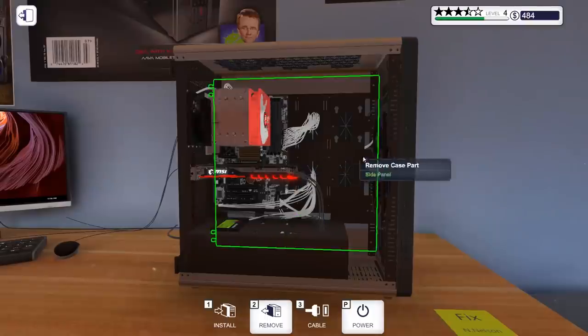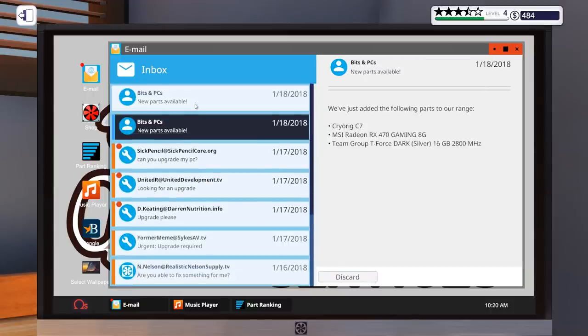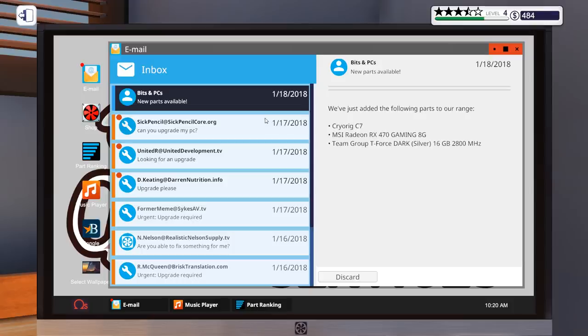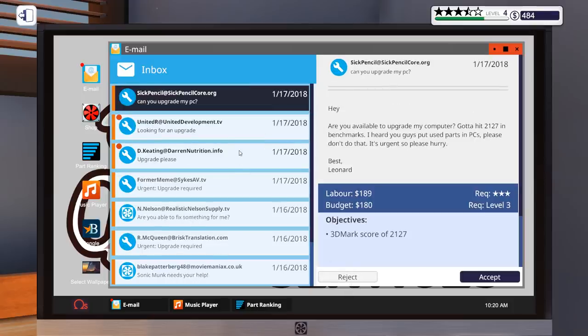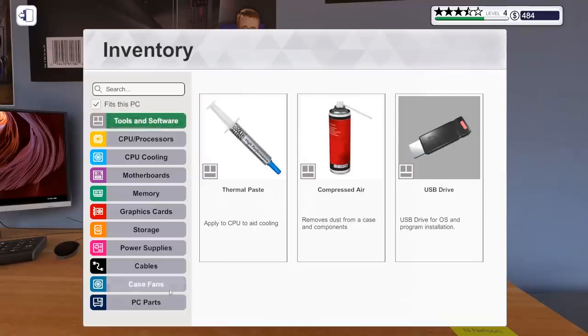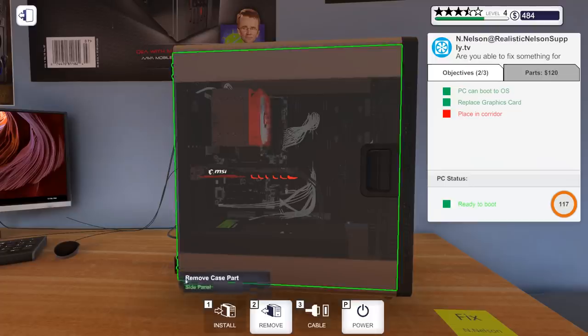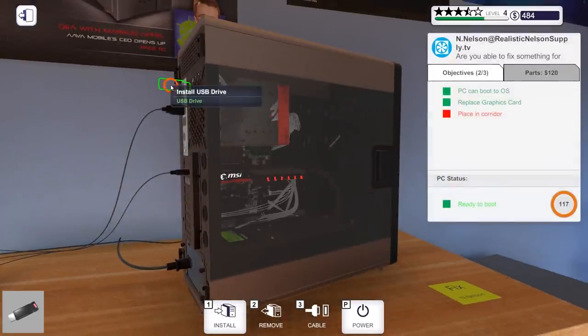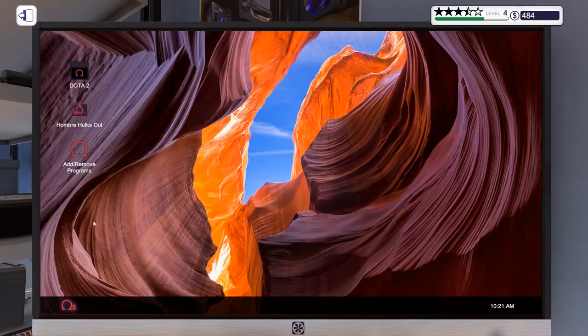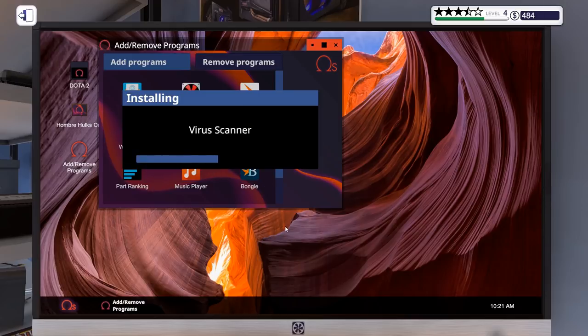It doesn't really matter whether you keep the programs in there or not. They said they went on too many dodgy sites. The graphics card has been replaced and we've got the rest sorted. We'll put the case back on, but obviously we need to do a bit of a virus scan. Install tools and software, USB drive. Oh — Dota 2 is on there. Remove programs, virus scanner. Our rating has been going up quite a bit, which I'm very pleased about.